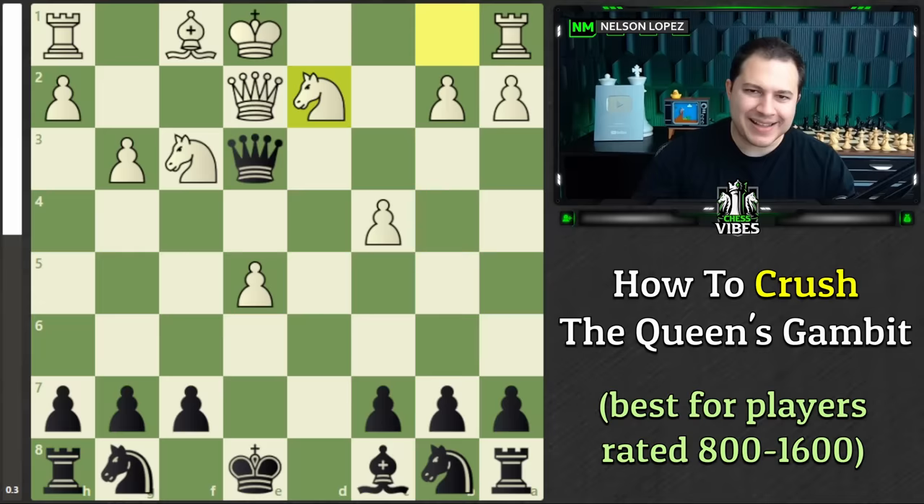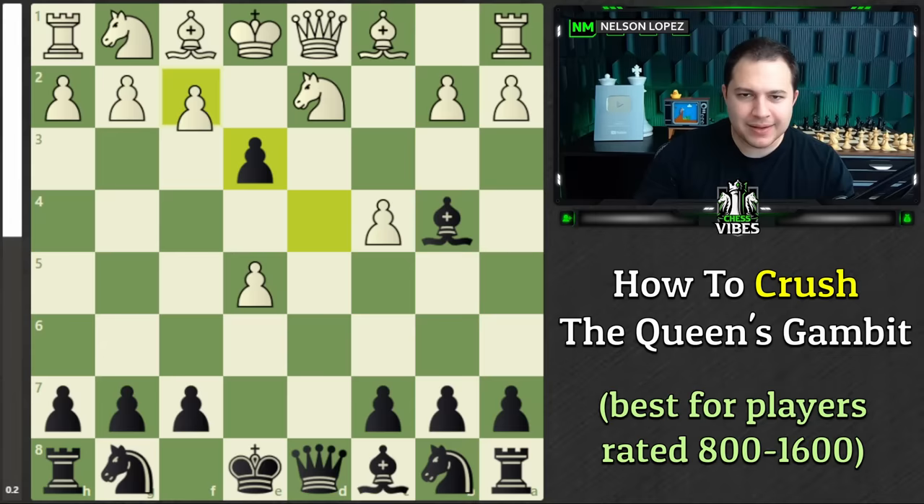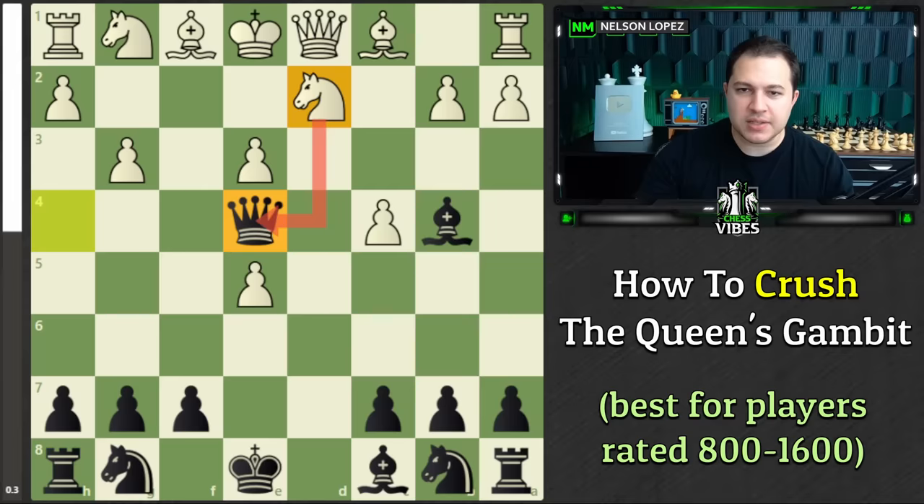The other thing here: if White plays Knight to D2, it's very similar. You're going to take, and when they take back, Queen to H4. Remember this idea — it's pretty common. Swing the Queen over to E4. Whatever piece is there, if it's a Knight or a Bishop, it's not actually doing anything if it's pinned to the King. So you can make use of that and start attacking. This is a pretty pleasant position for Black as well.